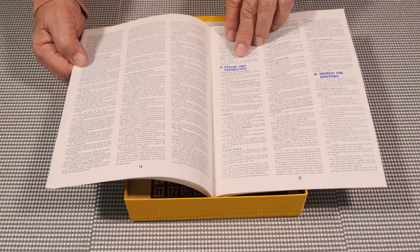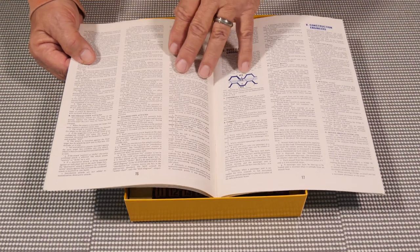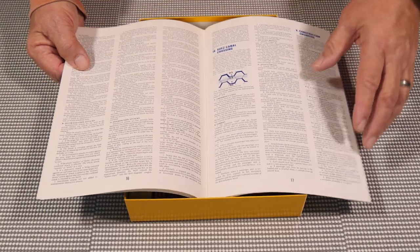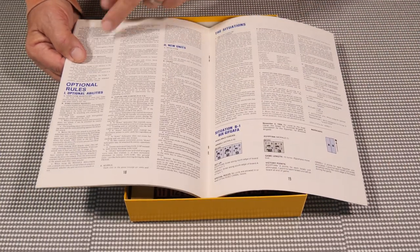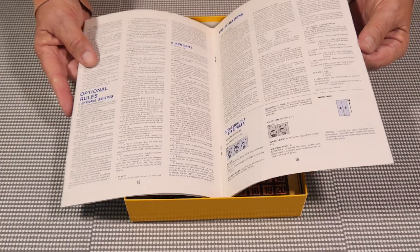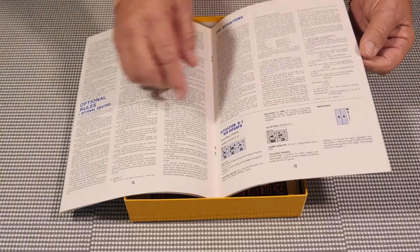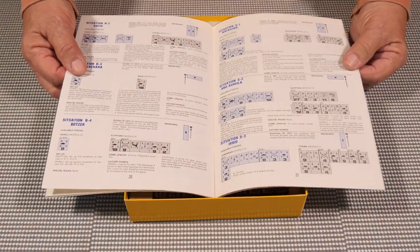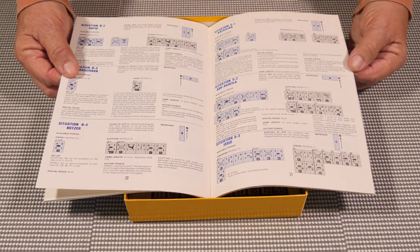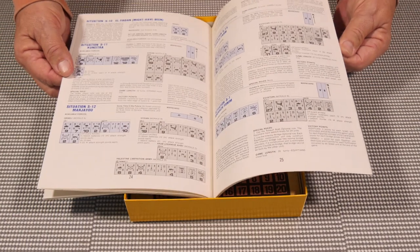The basic rules are only eight pages. Advanced rules cover special unit capabilities, indirect fire, Suez Canal crossing, construction engineering, optional rules, and new units. Then you get into the scenarios, and we have the map board layouts — geomorphic maps that can be placed in almost any direction, with one exception. Here are all the different situations and battles included.